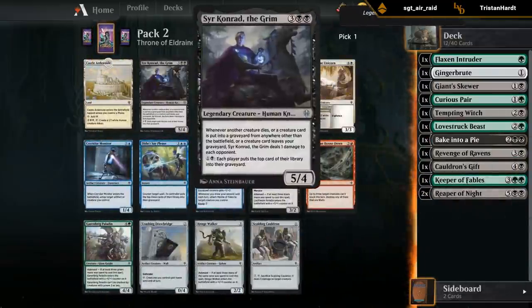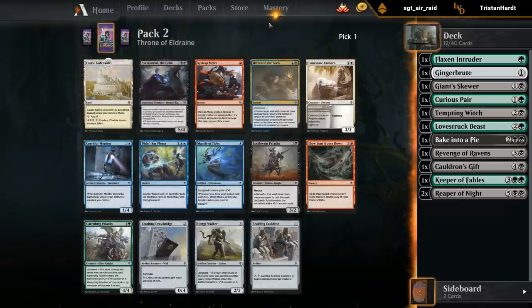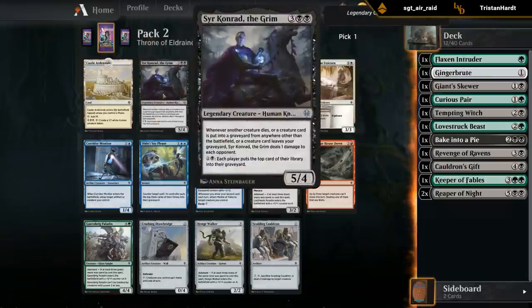I'm a big fan of Syr Konrad. This card can totally dominate a game - it can threaten to mill the opponent out if you've got some other ways to mill or get cards back from the graveyard and into your deck, like the two-mana sorcery. Syr Konrad is quite good. Scalding Cauldron if we need some cheap removal, the paladin can be playable, but nothing is close to Syr Konrad.